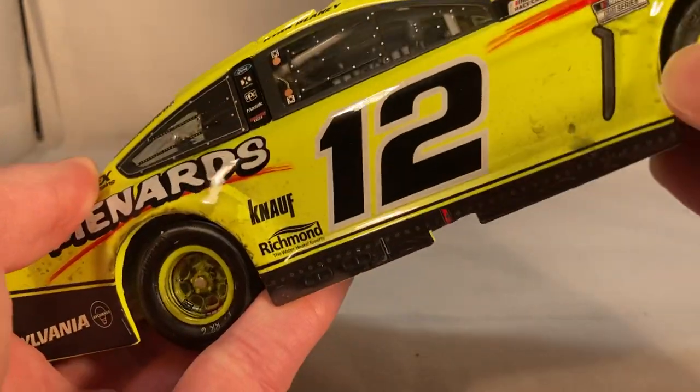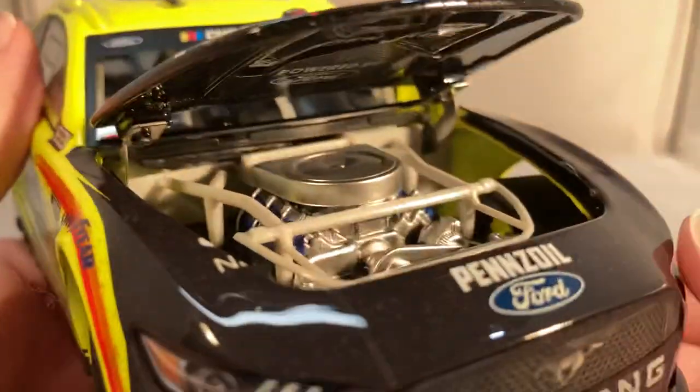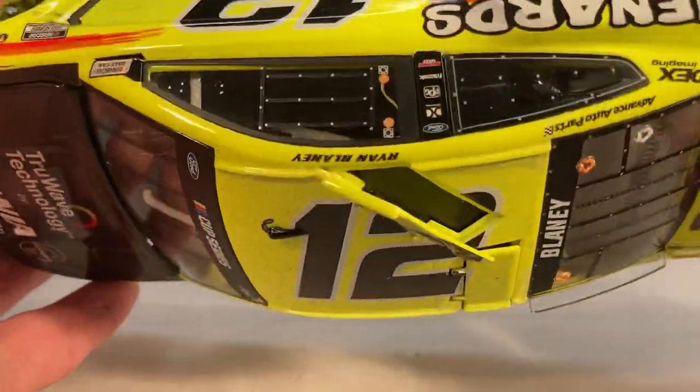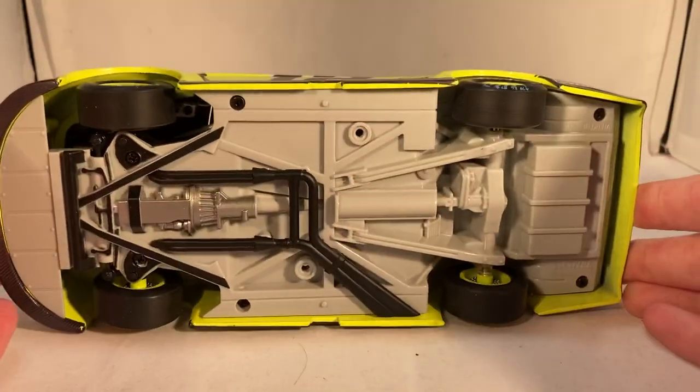As usual, let's take a look under the hood — doesn't want to open. There we go. On the other side of the hood you have Menards and Powered by Ford. There's the engine detail if you want to see that. Obviously no deck lid. The roof flaps do open — barely. And there's the underside of the car.